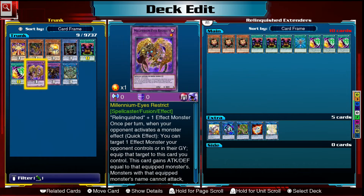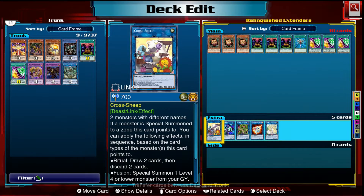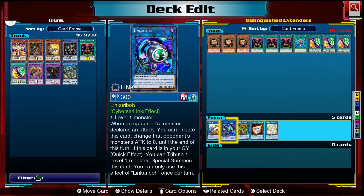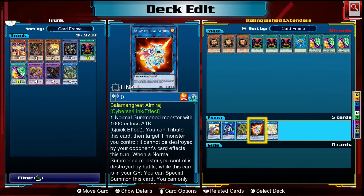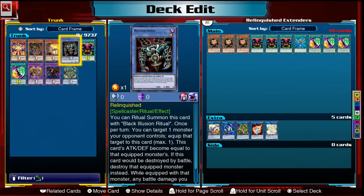For extra deck extenders we have Cross Sheep, a fusion support card — you summon a fusion monster to one of the zones it points to and then summon another card from your graveyard to the field, making your Link 4 plays a little easier. We have Link Kuriboh for your level one monsters to send them to the graveyard. We also have Selene, Queen of the Master Magicians — a spellcaster monster that can summon other spellcasters from your graveyard or hand, getting back your Eyes Restrict monsters or Relinquished.